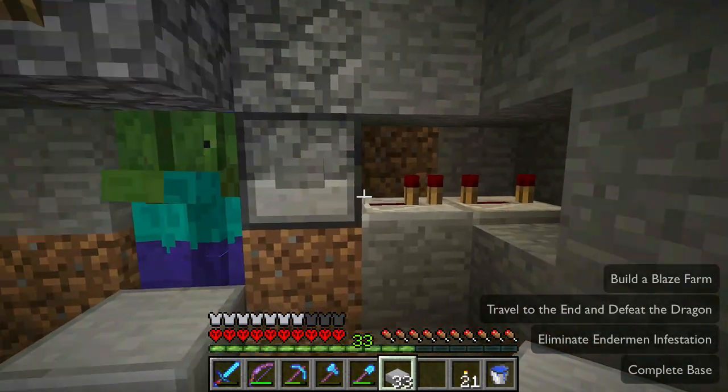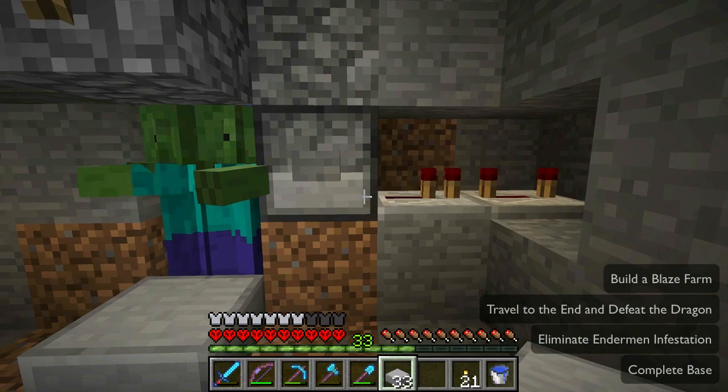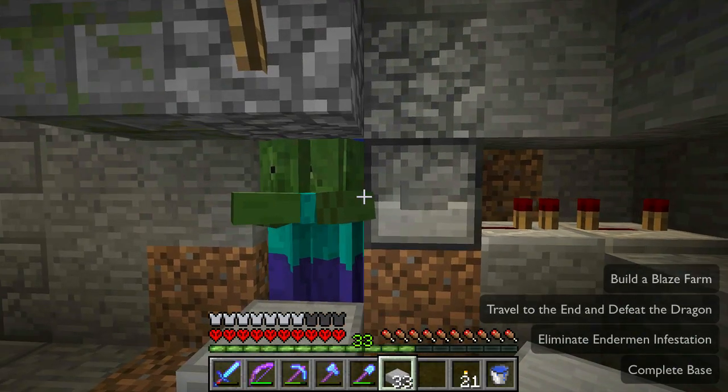And if you're going to go to that much trouble, you might just as well use a crushing trap instead of a lava trap, because the whole point of using a softener like this is that it's just so drop-dead simple.